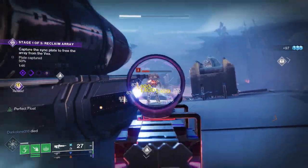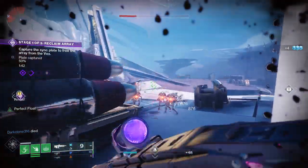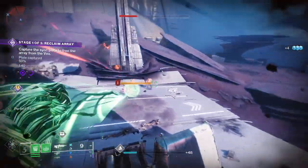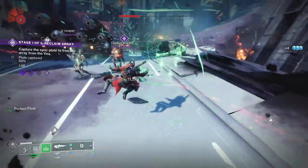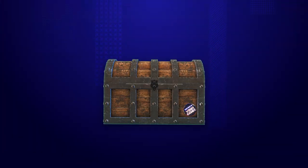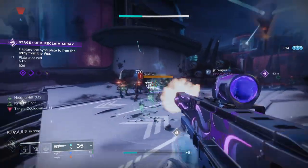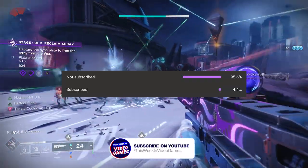The Philo Tactics Spiral is an arc Pulse Rifle added to Destiny 2 as part of the Lightfall expansion. This one is going into a sandbox where Pulse Rifles are performing very well at the moment, so this is going to be a good one to add to your collection. Today I want to dive into the stats, the perks, and the rolls to chase for PvE and PvP, plus have a look at how to get the Philo Tactics Spiral in Destiny 2.